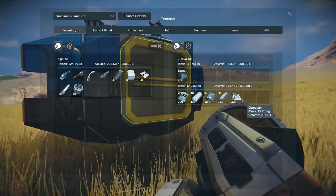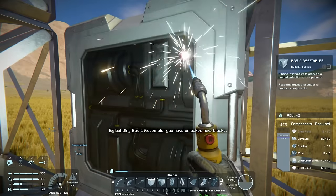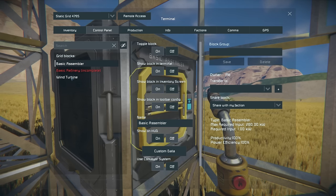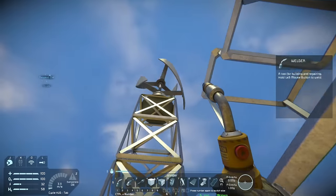Computers are done — excellent, let's get the assembler constructed. There we go, one assembler done! Now let's look at the base in a bit more detail. We've got our basic assembler, our incomplete refinery, and our wind turbine. The basic assembler requires 280 kilowatts of power to function, and our wind turbine is fortunately outputting more than that at 324 kilowatts — meaning we can run the assembler off that single turbine.